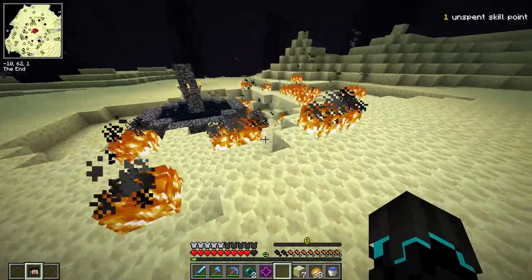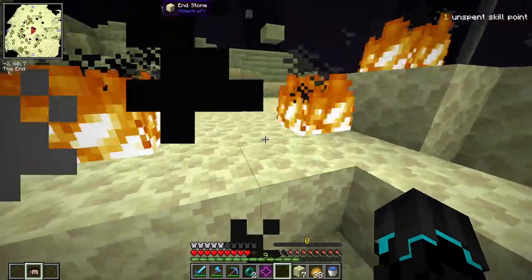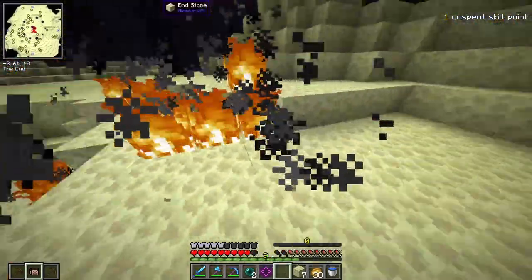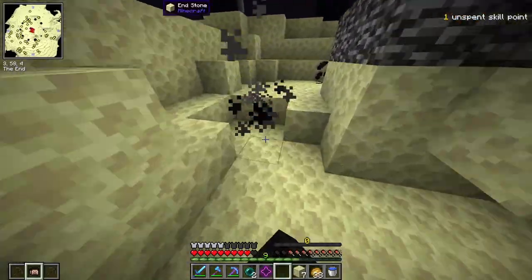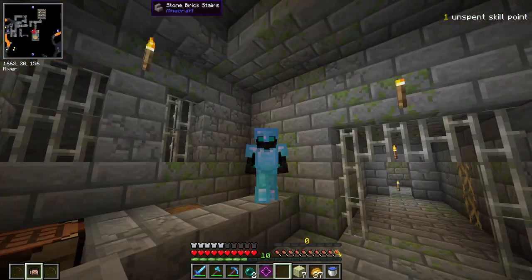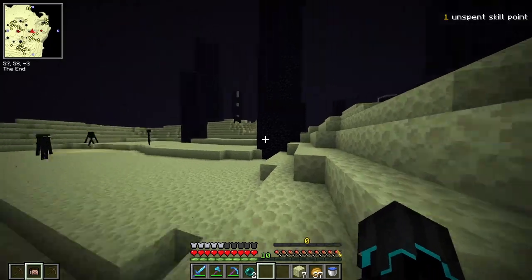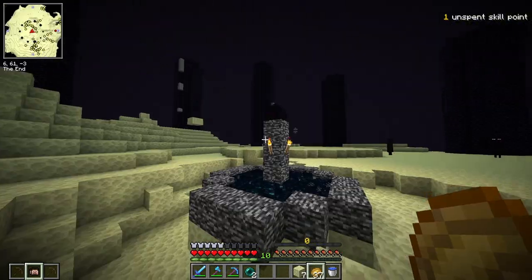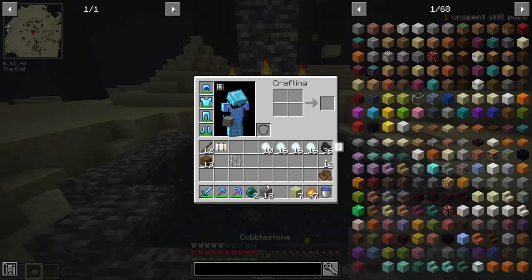That was really not too bad. Did my XP get burned? I think my XP just got burned — or maybe it went through. We spawned back at the stronghold — no XP, I'm sad. What we need to look at now is the End Gateway wherever it spawned, and of course the dragon egg, which I should grab right off the bat.